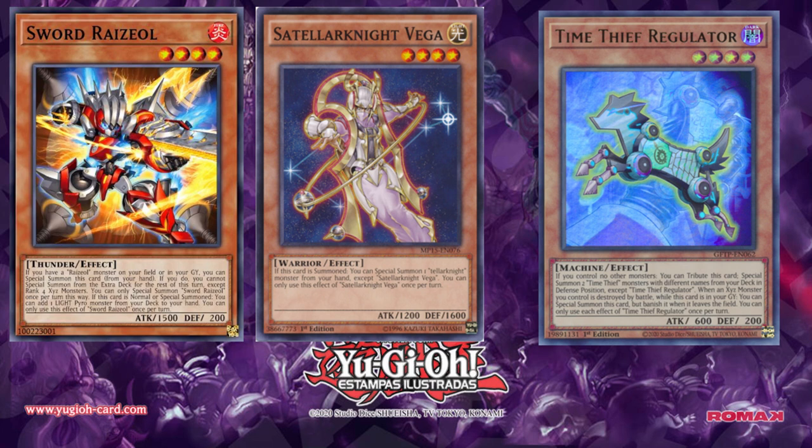Anyways, it is imperative as you as a new player into Yu-Gi-Oh looking into these three archetypes and facilitating them to be the core structure of your rank 4 decks, and essentially looking at generic cards that have effects similar to this — because effects similar to Raziel, Satellarknight, Night Vega, and Time Thief Regulator are the building blocks and backbone of a newcomer creating a great rank 4 deck.